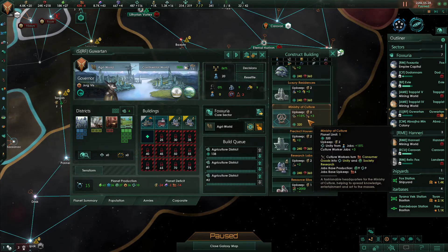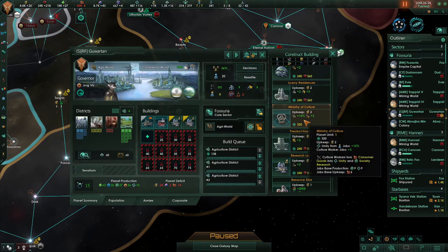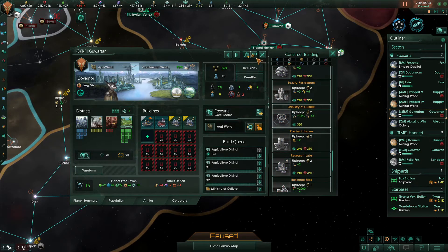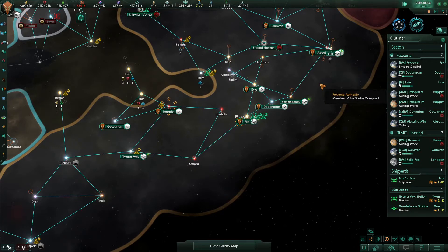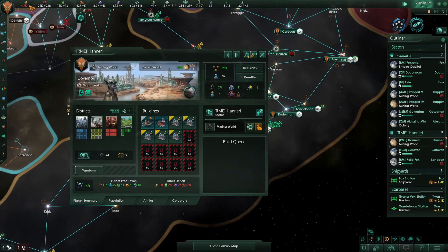The Ministry of Culture — where were we going to put that? Somewhere that was doing research. Anywhere that's going to end up doing research will be good. I know we have a planet with a bunch of society research right there, so I'm just going to put it right there. Haneri is a research world — hence the R up here. It's going to be a little bit. I could sell more minerals; I just don't want to yet.